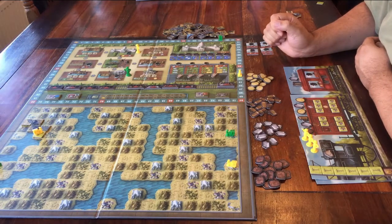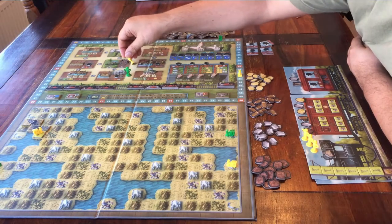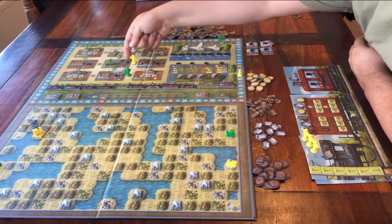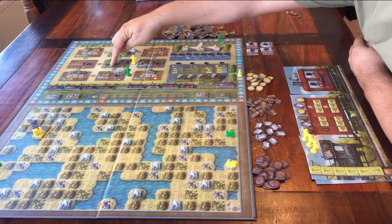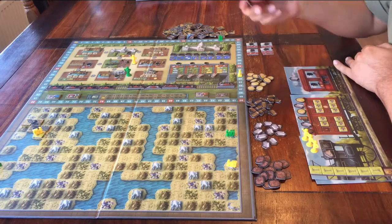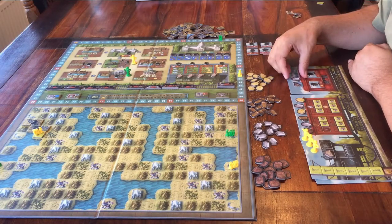The last space you can go to is here in the middle. Don't forget, you always place your worker next to the actions and then you can choose which one of the two you want to do. This one in the middle is actually two different actions — you can only do one. Either you pay to put one of these people in your own train, or you spend the train tracks that you have to place them on the map. So: get people, or place your tracks.